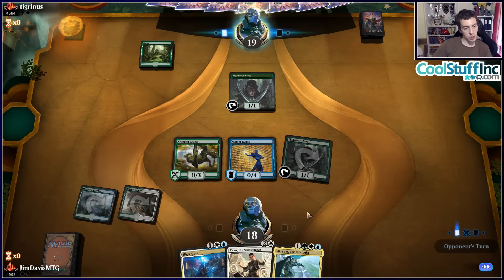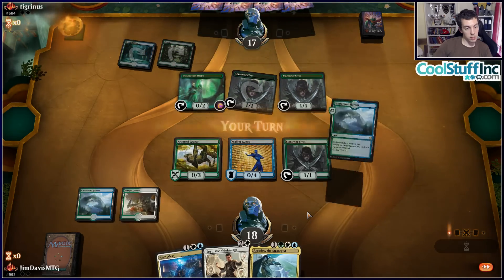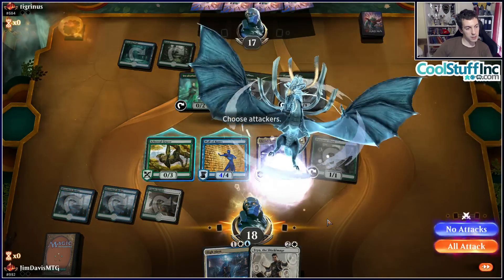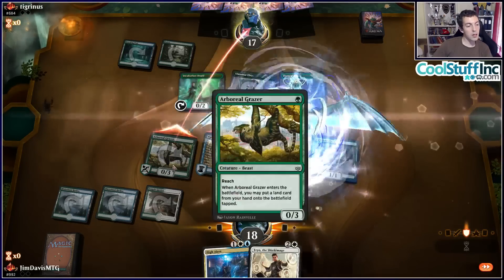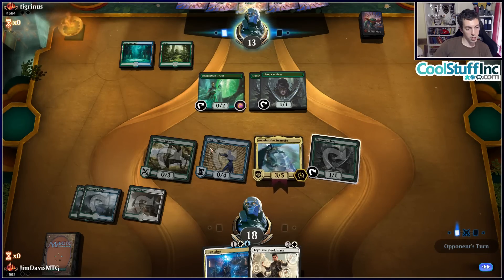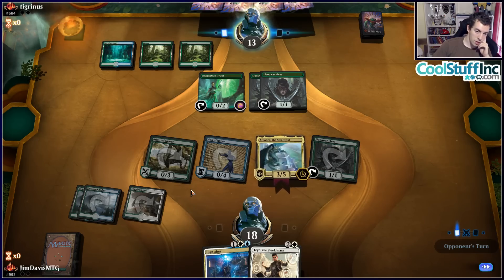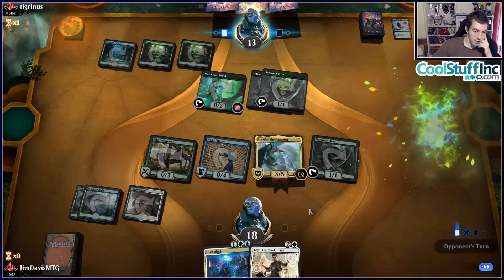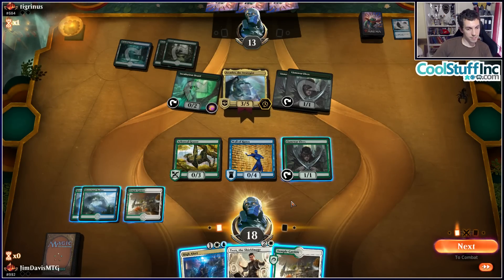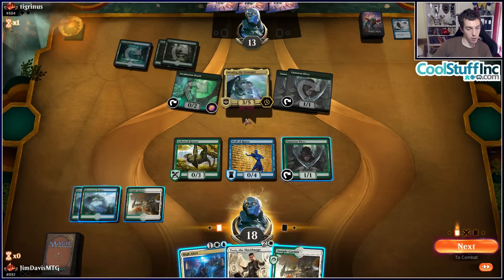Obviously if they block there it's bad for us, but I doubt they ever block. That's a good draw — it's Arcades time. The Grazer doesn't do anything since Arcades requires Defender. Maybe I should have High Alerted. I forgot the Grazer doesn't have Defender. Arcades is also just huge. Tracing Melody — that is so unbelievably rude! They Melodied Arcades on turn 3 or 4. That is insane.